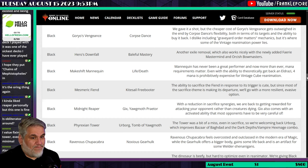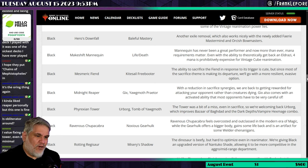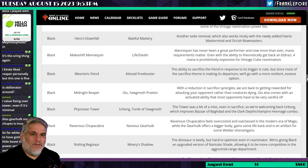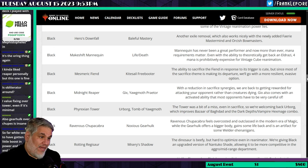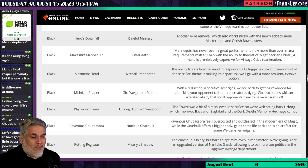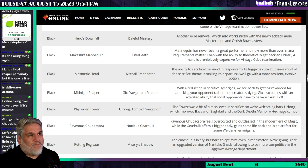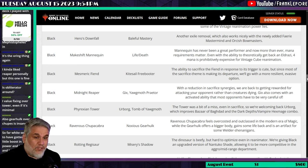Rotting Regisaur is replaced by Misery's Shadow — an upgraded Nantuko Shade that lets black be more competitive in the aggro mid-range department. But you just took out Ravenous Chupacabra. I rarely played Regisaur but appreciated how good it was — a 7/6 that needed to be answered. Sometimes you'd discard a big fat creature to it and then reanimate it on turn four with Makeshift Mannequin. A lot of the vintage cube play patterns you need to now reevaluate — you can't draw Makeshift Mannequin, you don't have Rotting Regisaur to discard your reanimation targets. Interesting. Misery's Shadow does seem like a great card.